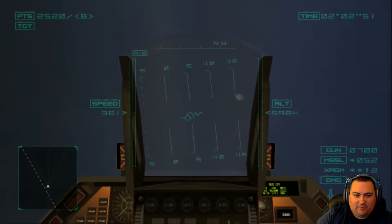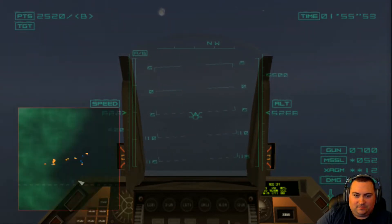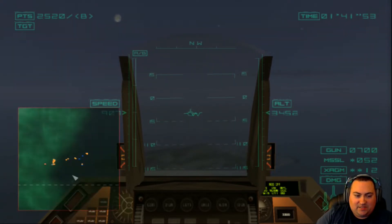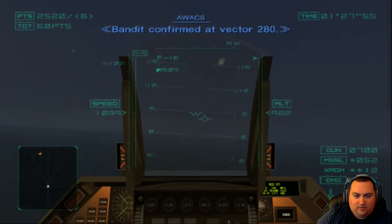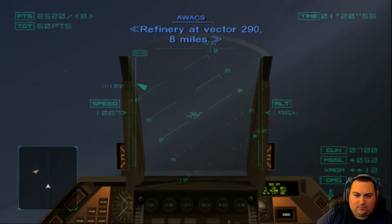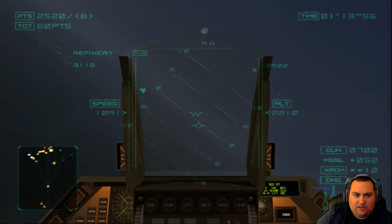They put us right back in where we exited. We've got to go way this way. We're going to drop to the deck and pick up some speed. We've got a minute and 50 seconds — we have to get in there. We've got to hit this base hard. We're going to use our secondary weapons, the air-to-surface missiles, and try to hit as many expensive targets as we can all at once. Here's the refinery.